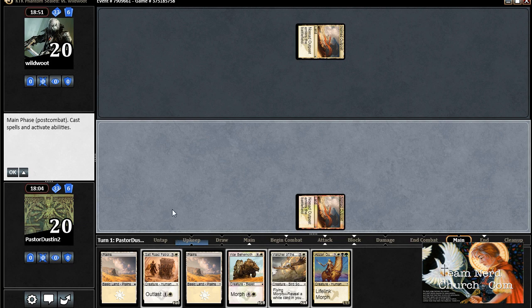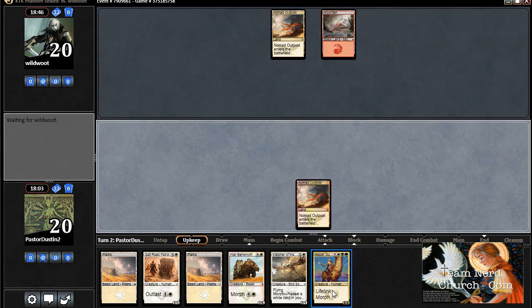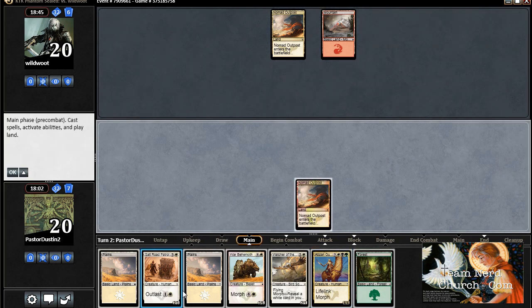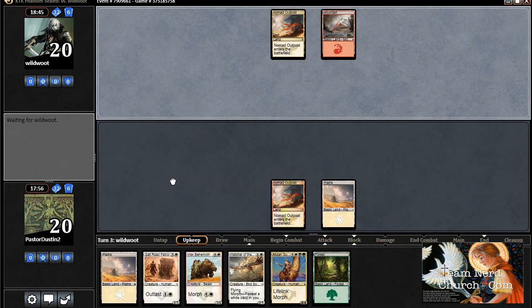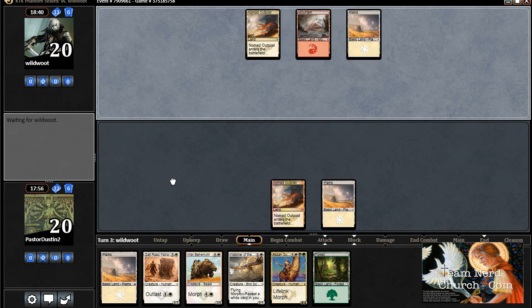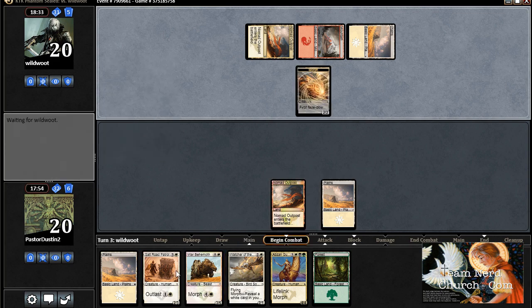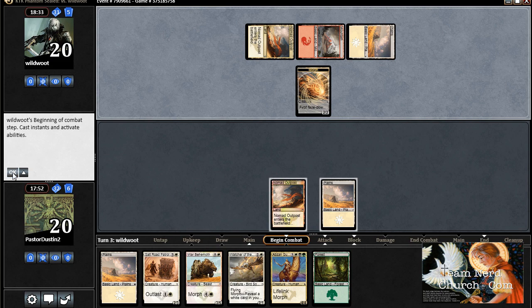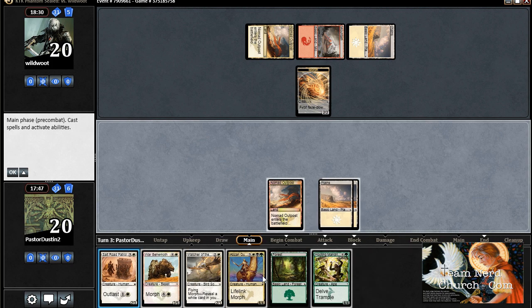No play. We'll send it on down. I'm not too eager about getting this face down until I actually have the mana to turn it face up. There's the mana to turn it face up! I don't have anything to do, so we'll descend it. We'll watcher-expose War Behemoth at this point, so he thinks the Abzan Guide is the War Behemoth. Then morph that down — so after that I can morph down the War Behemoth and he'll think that's the good one. That's my psychology. We'll see if it works. I'll also hold the green back until I actually need it, so he'll be less sure on the guide.